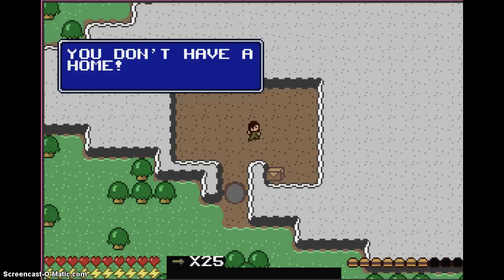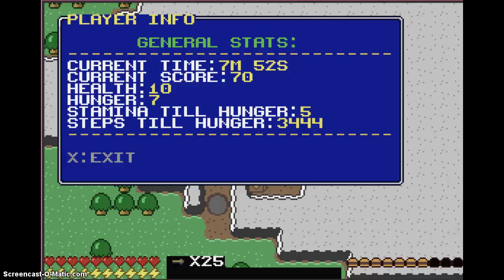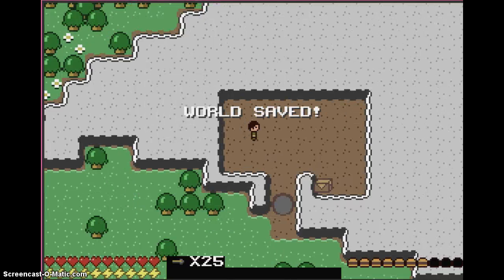OK so pressing buttons brings up a home page — status, U, Y, T, R... oh, auto save! That's cool. Spam save, spam save, spam save. Oh god.